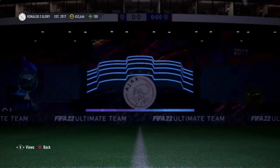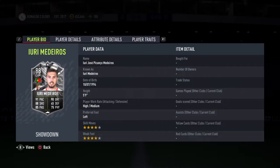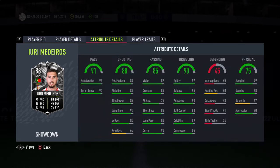So what have we got today? We've got a Yuri Medeiros — hopefully I said that right. He is a Portuguese CAM from Braga, from the Liga Nos, and he is 5'9", good height, high-medium work rates, left-footed, 4-star, 4-star, all looking fantastic so far. 91 pace, really really good. Shooting: fantastic. Passing: good enough for a CAM, I would say.